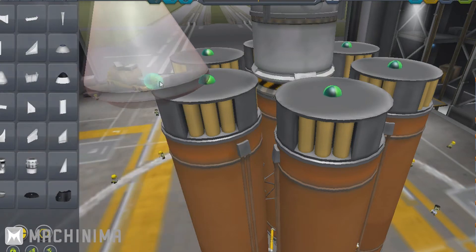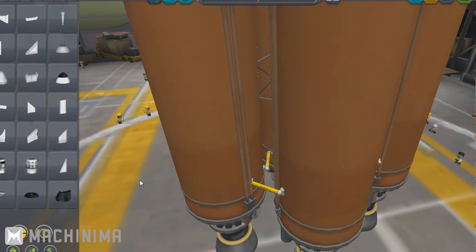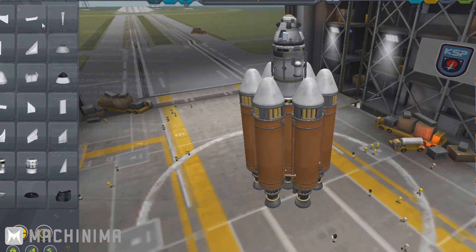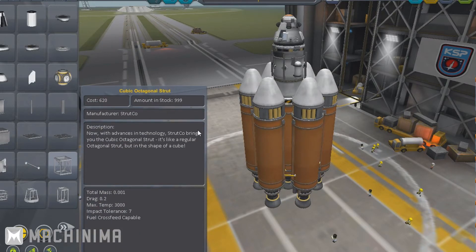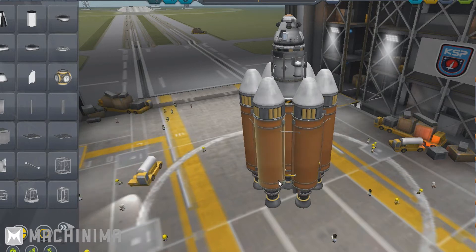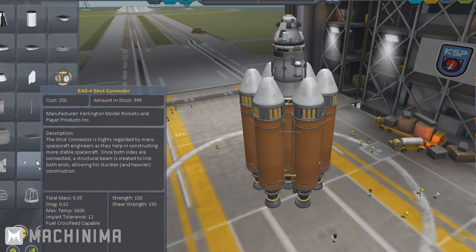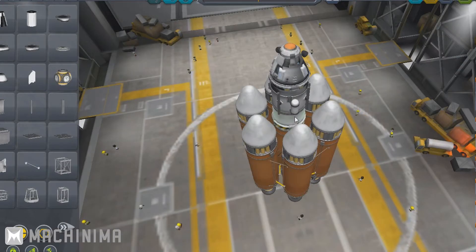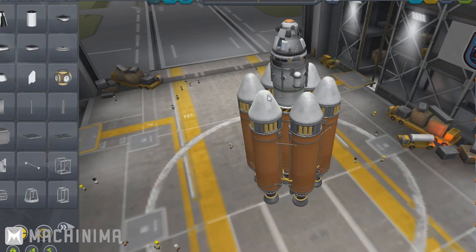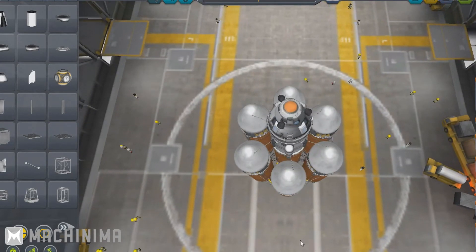We'll make the boosters aerodynamic by putting nose cones on top. At the moment this whole structure is going to be really wobbly — all these thrusters are going to wobble like crazy as you go up. That's where strut connectors come into use. I like to cover my craft in these; connecting the boosters together gives rigidity so they move together. We'll also put some connecting the nose to the satellite body for added stability.